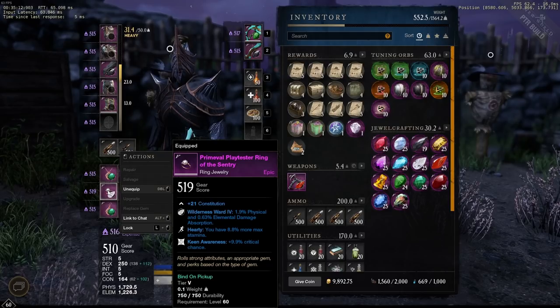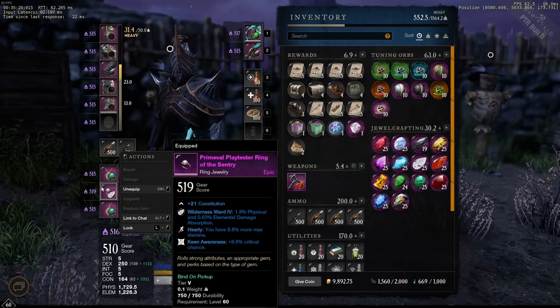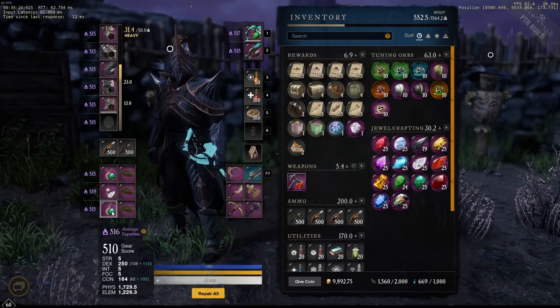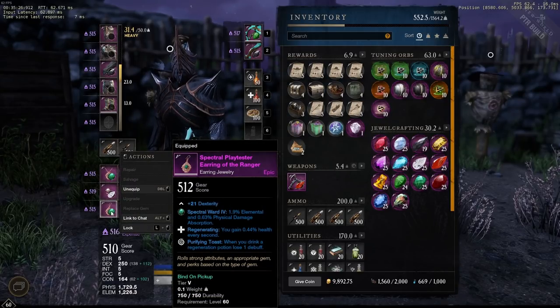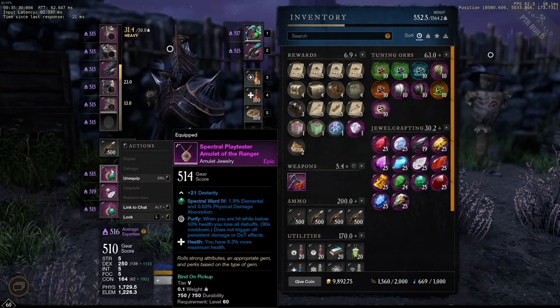For your ring, preferably you want Keen Awareness and Life Leech with Constitution or Dexterity — these rings are very expensive and hard to get. You don't strictly need Life Leech on both your weapon and ring, but it absolutely helps and makes the build brain-dead easy mode. You also want Regenerating on your earrings, and Health on your amulet if you can get it; otherwise you'll have to sacrifice some stats.